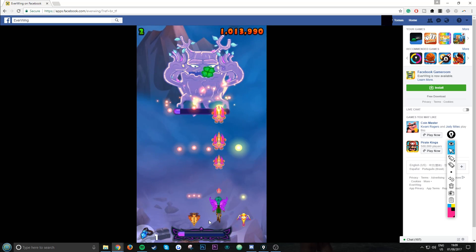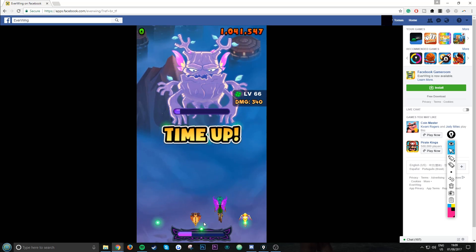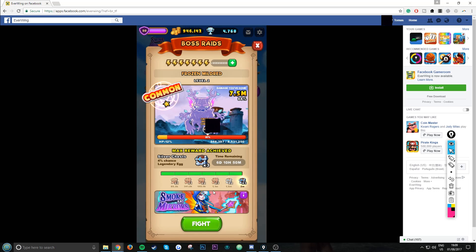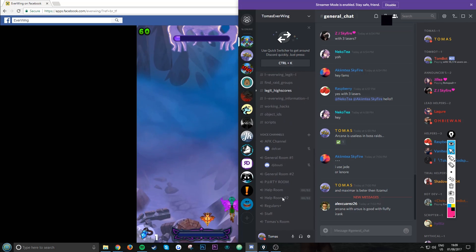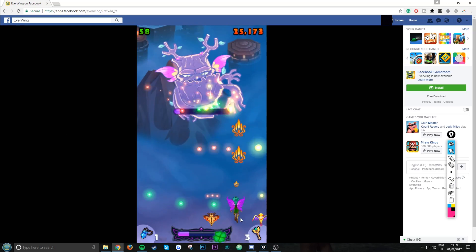We just hit over a million. It's really simple — you can get about a million every time. These are tricks to always get a million in raids. If you want to find a raid group, join the Discord at the bottom. You can find raid groups there and talk about raids.